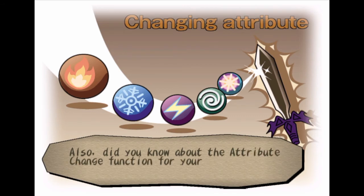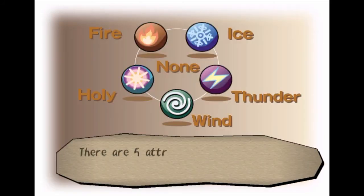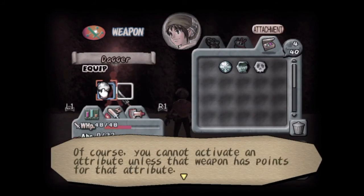Also, guarding does take durability out of your weapon — enough hits and the weapon is broken. Did you know about the attribute change function in your weapons? This can change the elemental attributes. There are five attributes: fire, ice, thunder, wind, holy. Many monsters are vulnerable to a specific attribute. To change a weapon's attribute, use the attribute or customize command in that weapon's menu. You cannot activate attributes unless you have a weapon that has points for that attribute.